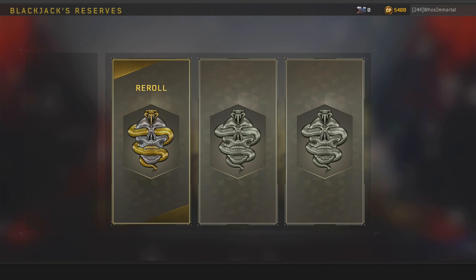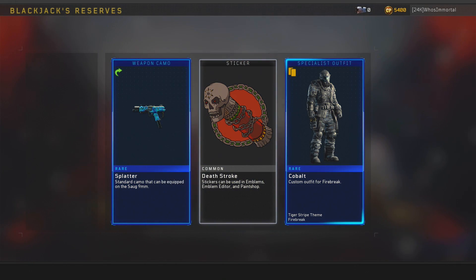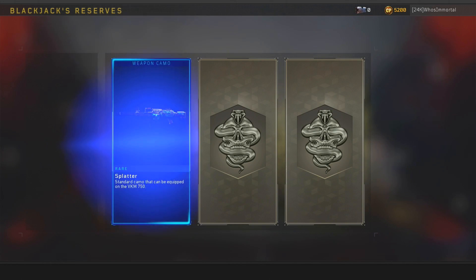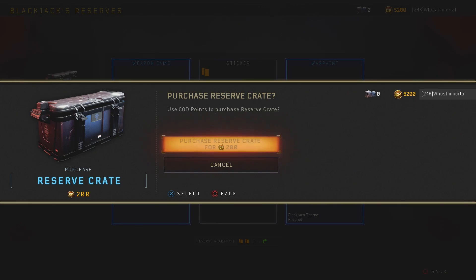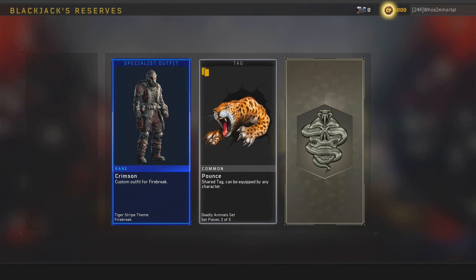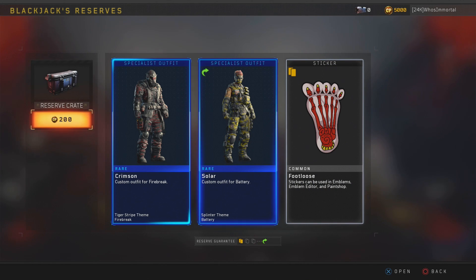My second piece of criticism: get rid of the cases altogether. Just go back to the way it was before - when you got to tier 100, you start earning reserves that way. You could still keep your 200 COD point reserve case, I don't care about that. I'm just saying it's weird to go to tier 101, 102, 103 and see a blank spot. It just doesn't make any sense.